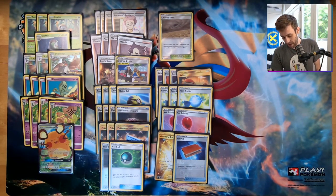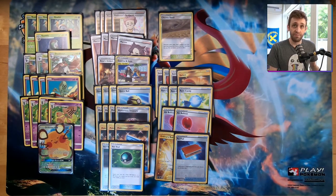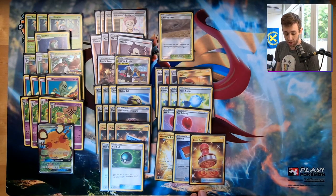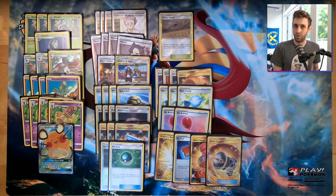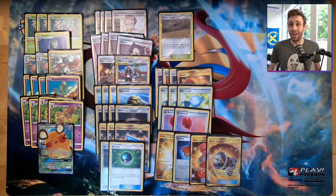We have one Pal Pad — I like it for putting back maybe a Boss plus a Marnie late game. One Reset Stamp because we are generally a one-prizer deck, so a powerful Reset Stamp late game might knock your opponent's Boss's Order out of hand. And finally one Great Catcher because I wanted even more gusting — so one Boss, one Great Catcher, and the Pal Pad. That's what I came to in terms of a nice balance.